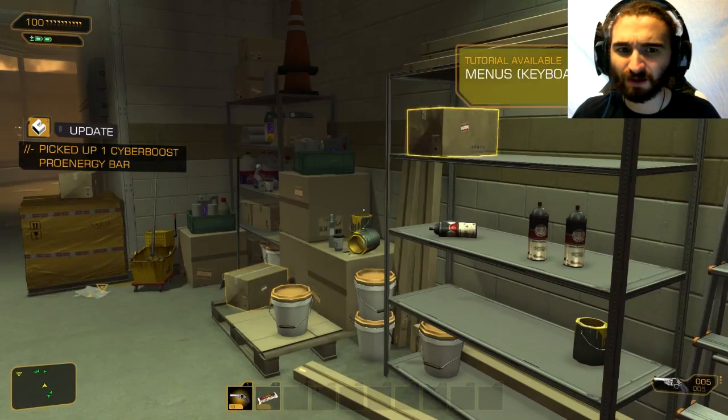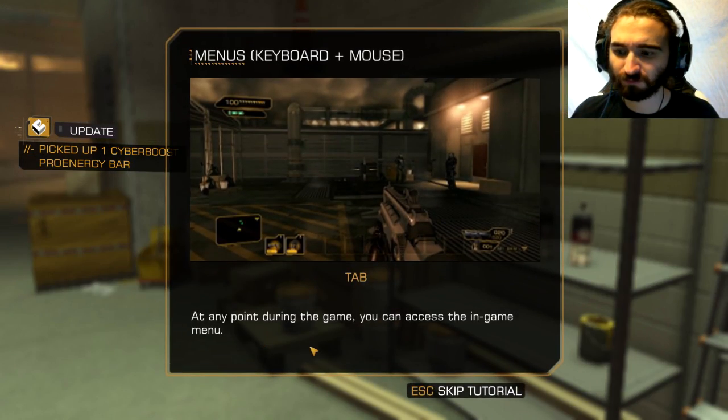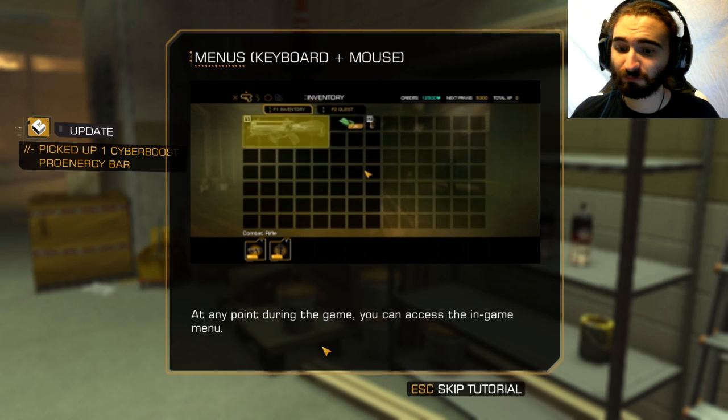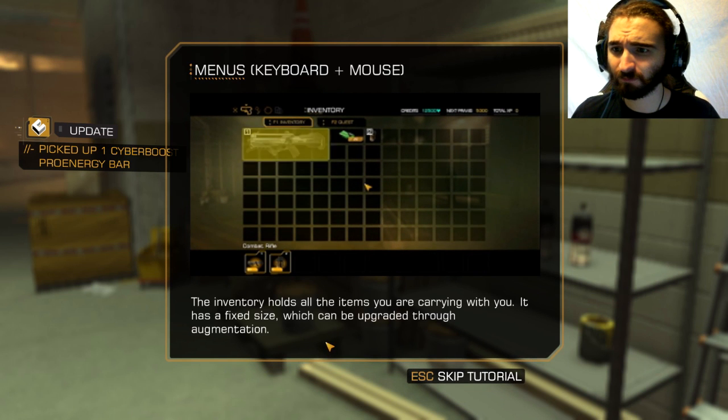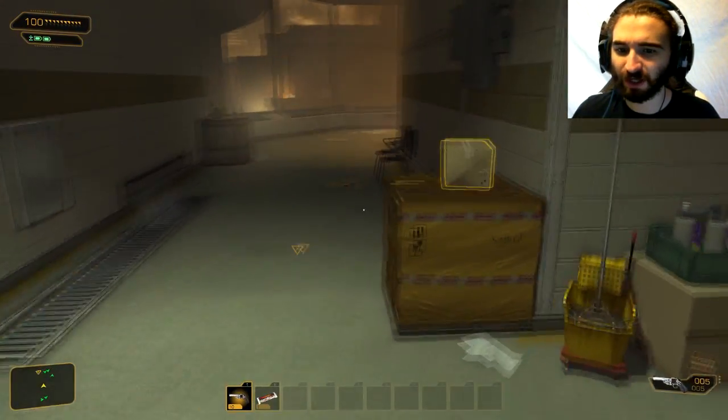Cyber boost bar, delicious. Keyboard and mouse menus — at any point during the game you can access the in-game menu. The inventory holds all the items you are carrying. I figured that out already. Thank you, lady, but I think I'm good.